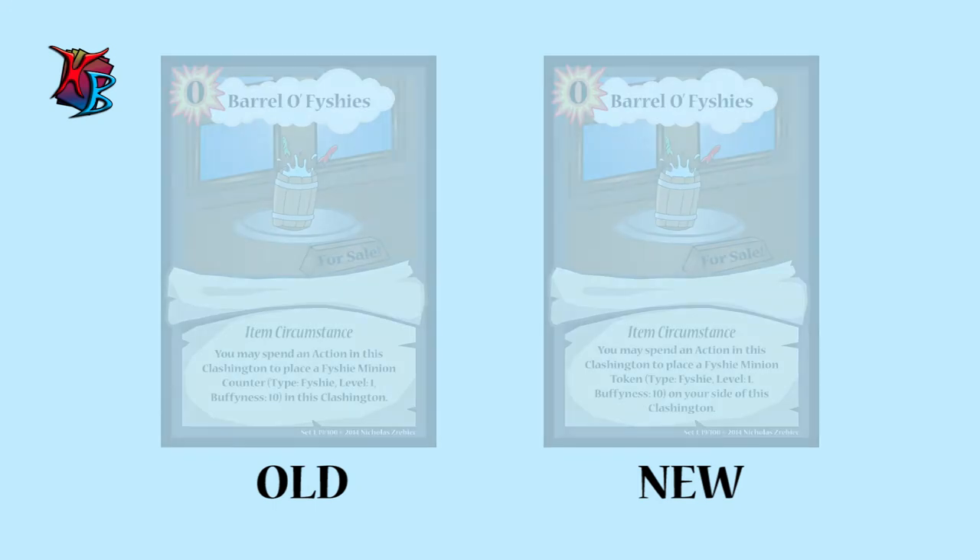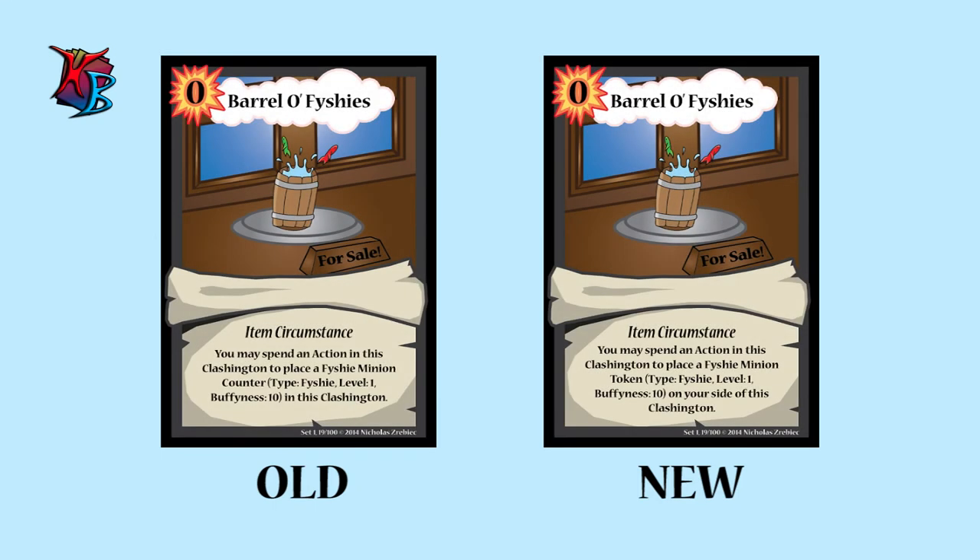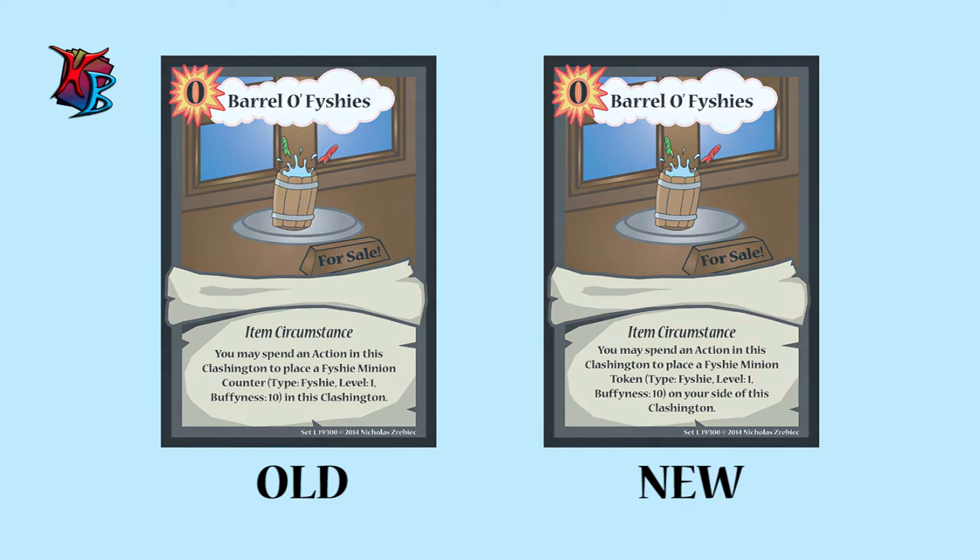For number 2, we have Barrel of Fishies. Old Text: You may spend an action in this Clashington to place a Fishy minion token — type Fishy, level 1, buffiness 10 — in this Clashington. New Text: You may spend an action in this Clashington to place a Fishy minion token — type Fishy, level 1, buffiness 10 — on your side of this Clashington. Why the changes? We changed the term "counter" to "token" for it sounds more authentic. We also added that the token must be placed on your side of the Clashington, since placing it on the opponent's side to slap out enemy minions would be too powerful for the cost of this card.